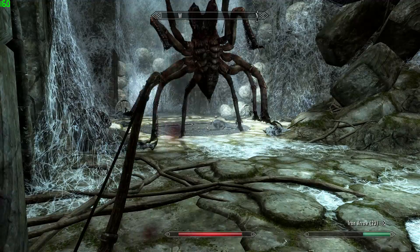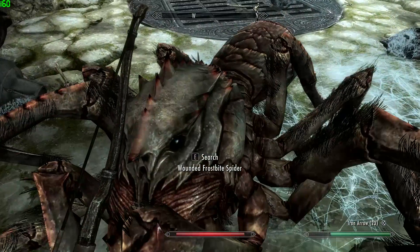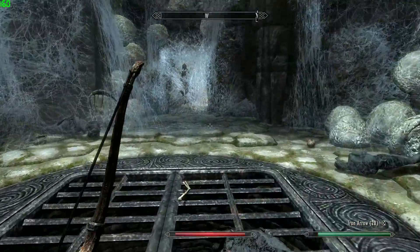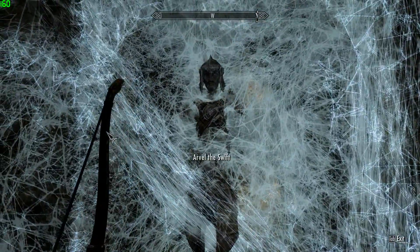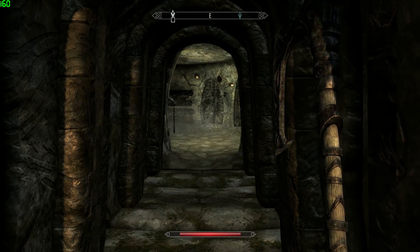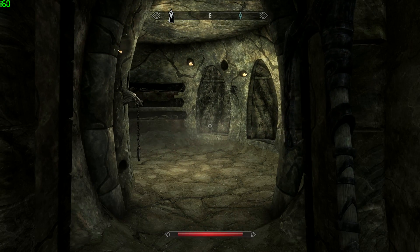I'm following the main quest, haven't really done any side quests. The first main quest after speaking to the Jarl was to go to Bleak Falls Barrow. I got sent by some magician fella who sent me off to collect the Dragonstone. I'm not sure exactly what the Dragonstone is yet. Anyone who's played Skyrim is probably like, oh my god, it's the first ever mission - totally fair enough, but for me it's brand new and there may be one or two people out there who haven't played it yet.